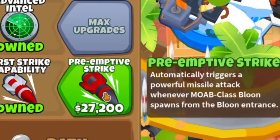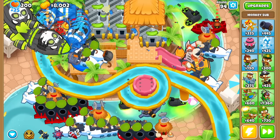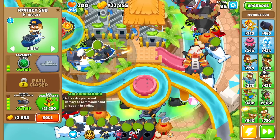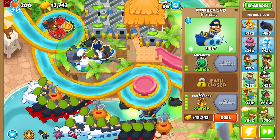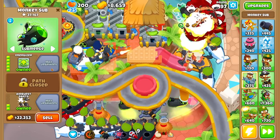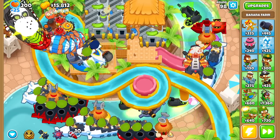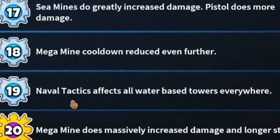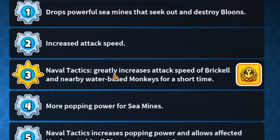Now I can do things like buy the tier 5 preemptive strike, which drops even crazier missiles. And when I save up enough money, I'll be able to get sub commander, which makes these submarines a little better up here — and I guess energizer. It's a shame there's no sub paragon yet, that would be quite nice. Also, Brickle maxed out — and now naval tactics affects all my water-based towers, which greatly increases the attack speed of them all.